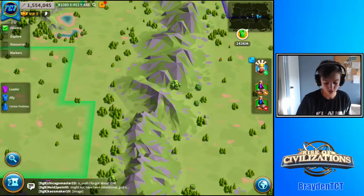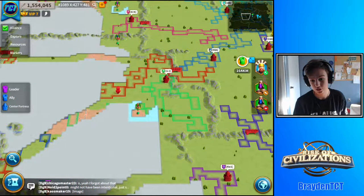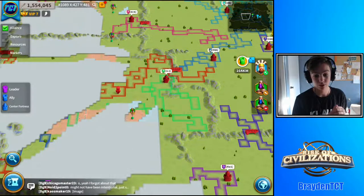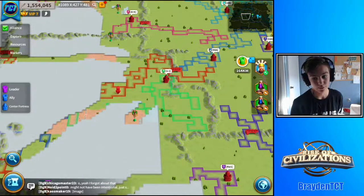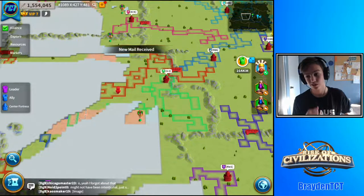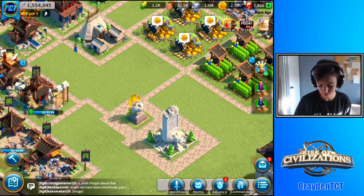Look, the scout is doing the same thing one kingdom map is doing, and that can save you maybe a one-hour speed up, which can be a lot more useful. I would strongly suggest not using these kingdom maps and just settling for using your scouts. I don't use kingdom maps myself — that's why I have 143 of them.